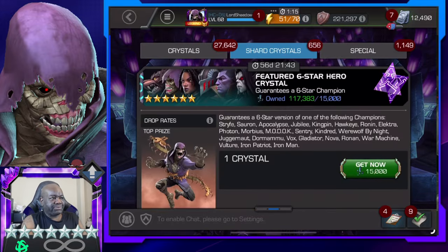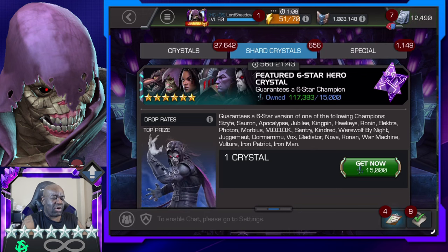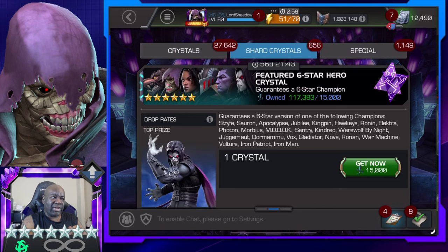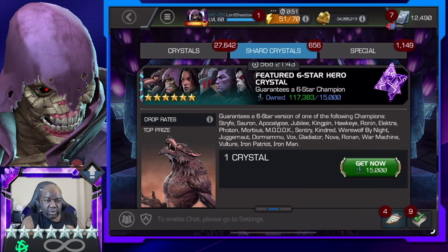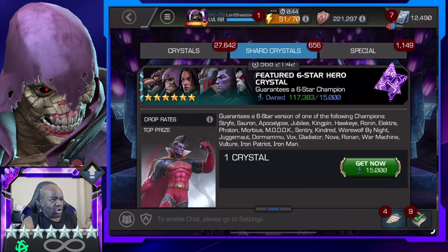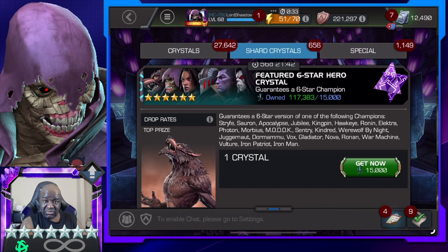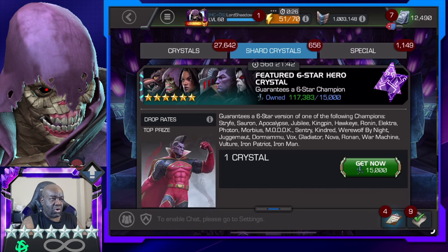Let me show you guys who's in the featured pool. So Stripe — I already have. Sauron — I think I already have. Apocalypse — I definitely have. Jubilee, Kingpin, Hawkeye, Ronin. Do I have Elektra? I think I do. Photon would probably be my number one want out of this — I don't have Photon. Morbius — I do not have. I have Modok, I have Sentry. I don't believe I have Kindred, so that's three. Werewolf by Night — I want Werewolf by Night, that's four. I have Juggernaut now. Dormammu, Vox — I don't believe I have Vox. And I have all the rest of those.